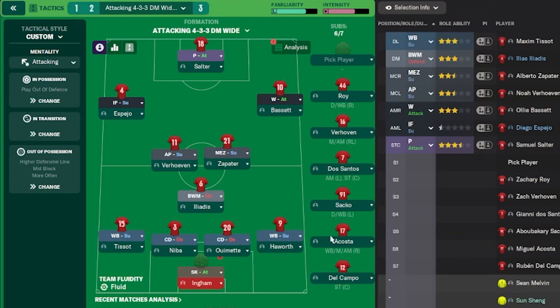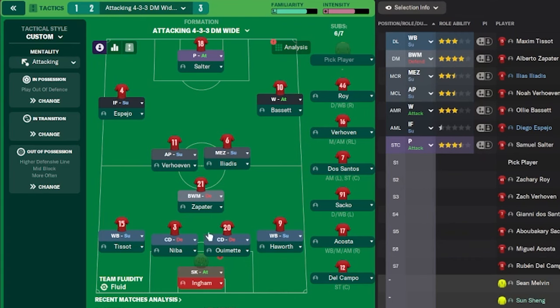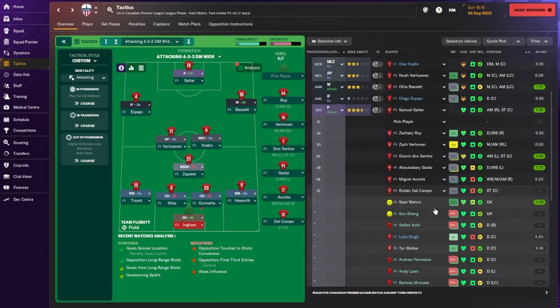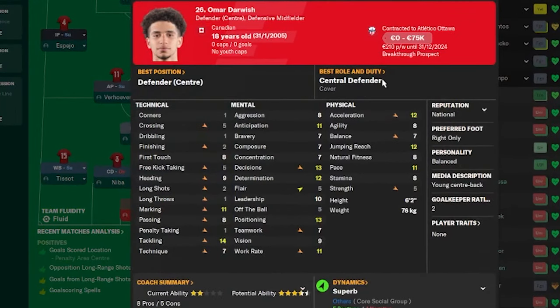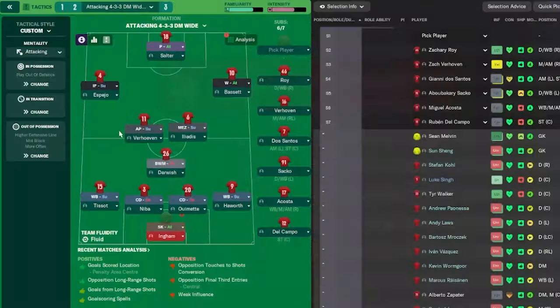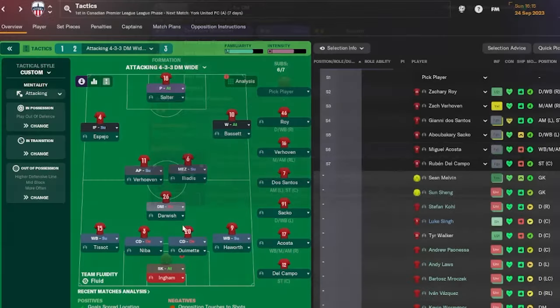Wing backs are on support. Since I brought in Elidis and Zapata, they are the ones playing as ball-winning midfielder on defend. I did have another centre-back who used to deputize as a defensive midfielder — Omar Darwish. He's a central defender on cover duty now, but I used to use him as a defensive midfielder on defend. I've tweaked the tactic quite a lot, and that's where we are right now.